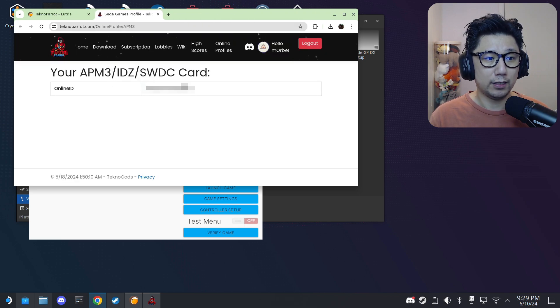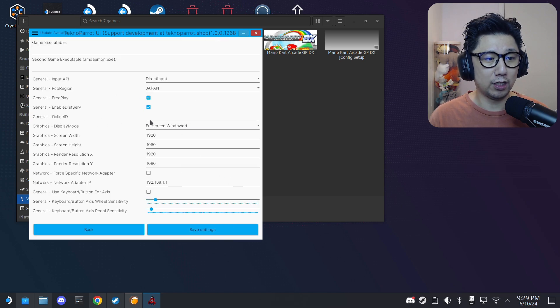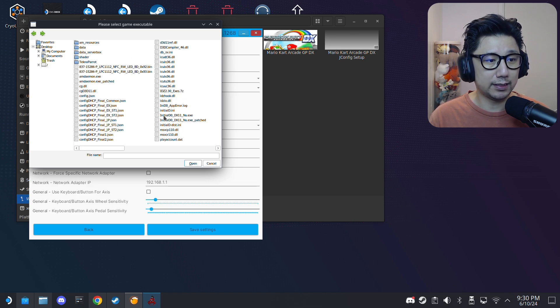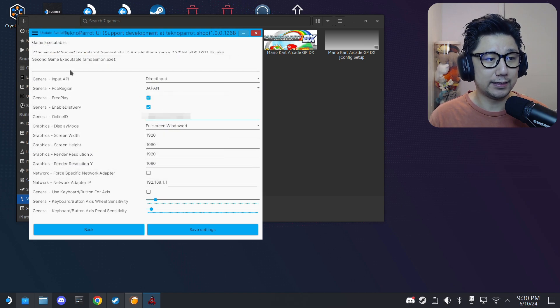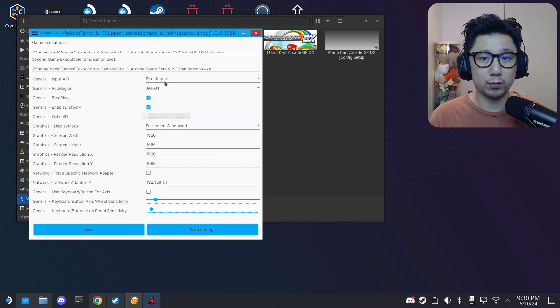TechnoParrot gives you an online ID for your save — it mimics the NFC card from the arcades. Copy that online ID, then go to Game Settings and paste it into the Online ID field. For the executable, browse to your game folder: /home/deck/games/technoparrot-games/initial-d-arcade-stage-0-version-2.30/ and select initiald0dx11u.exe. For the second game executable, use the same path but select amdaemon.exe.